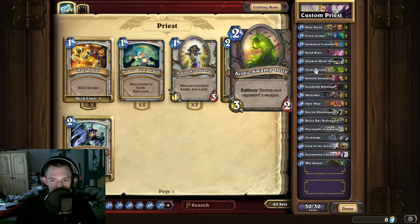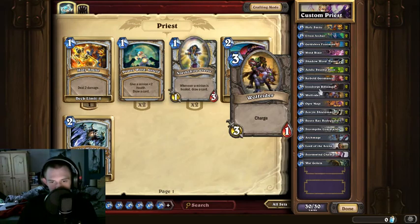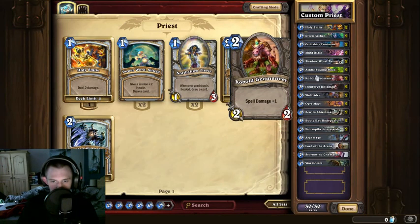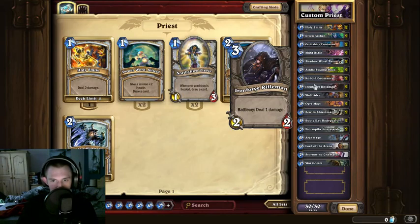Destroy your opponent's weapon — so when their hero is attacking our creatures, we can destroy that weapon so they won't be able to use it. Spell damage gives one extra — so if you had Mind Blast, this pumps it to six damage instead of five. We've got charge, which is like haste in Magic: The Gathering — it can attack the same turn it's summoned. Another card with spell damage — if you combine them, spells get even bigger and more powerful. There's also a battle cry that deals one damage, similar to the Elven Archer.